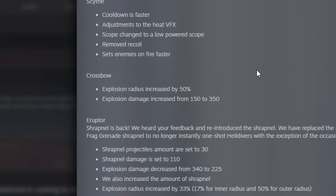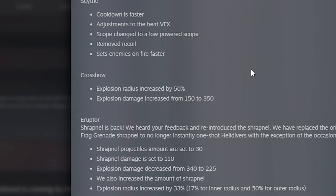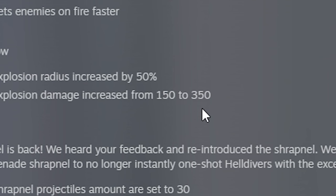The crossbow explosion radius is increased by 50%, and explosive damage increased from 150 to 350. Wow, 350 — that's insane. And look what they have done to the Eruptor — you are really going to love it.